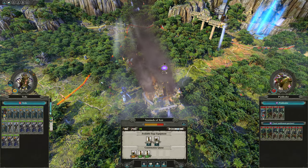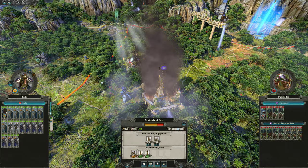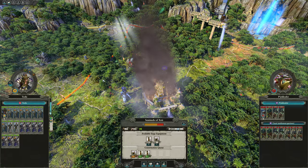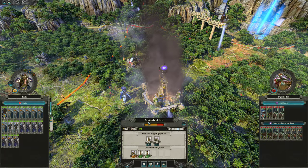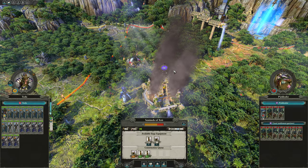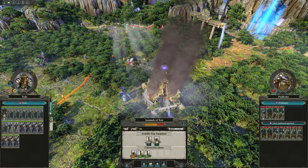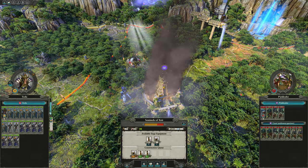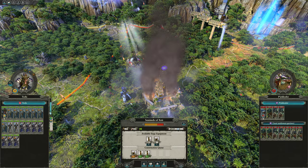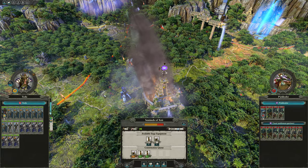Good afternoon, everybody. It's Superfiend here, and welcome back to another episode of our Total War Warhammer 2 Techless Campaign. We are sieging the settlement Sentinels of Zeti. I think this is the last settlement of this faction, so if we win this battle and occupy it, this faction will be destroyed, and we'll have completed the first province outside of our starting province.